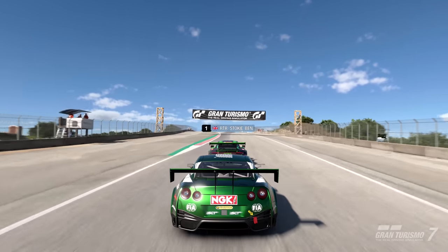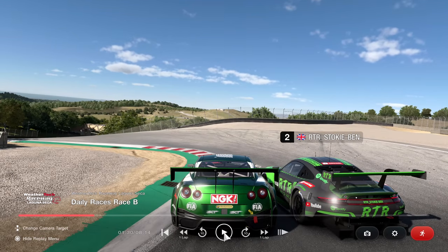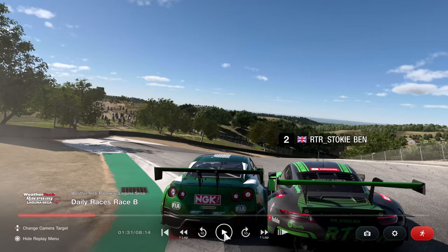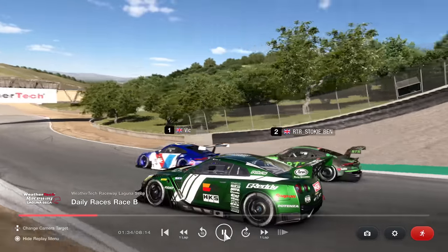Let's take a look at that replay of the incident on lap one at the corkscrew. I feel like I was on the inside — I tried to leave space, kind of just turned in. I was as far to the left as I realistically could have been, and I was already in the gravel. That guy goes flying through the middle. Just one of those moments — a racing incident. It all ended well in the end.